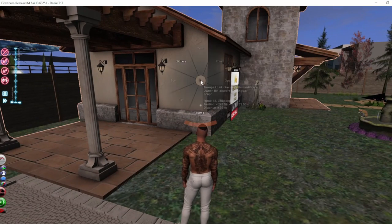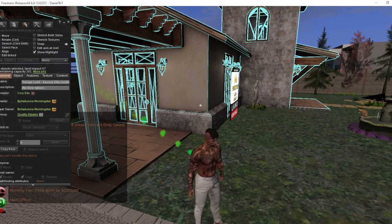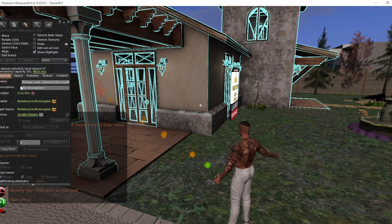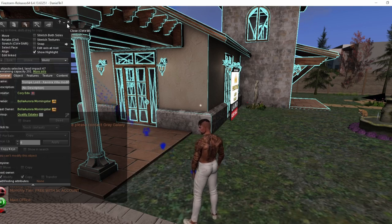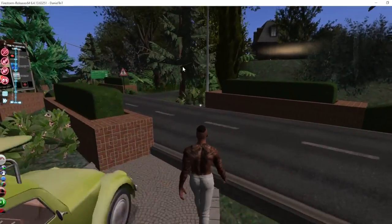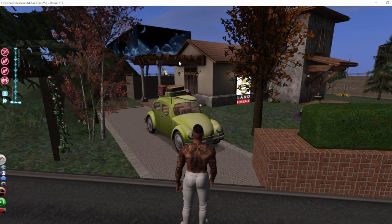This looks like an inverse house. I probably don't pronounce the name right — Trompe l'oeil. I actually have like one or two of these houses; this is one I have not seen, so we will have to check this out. Yeah, I didn't get through there — I'm going with the precautions.